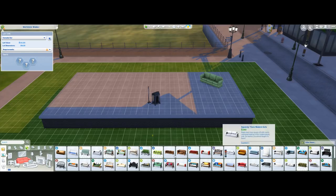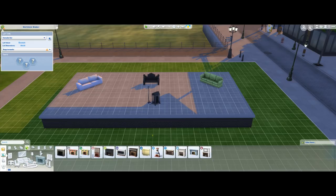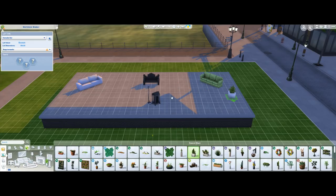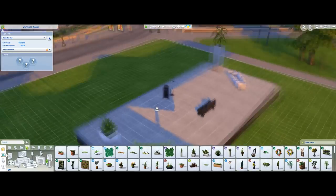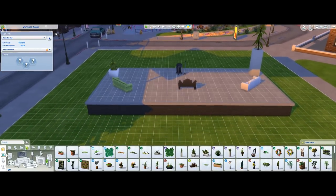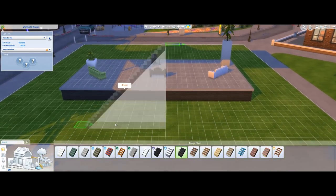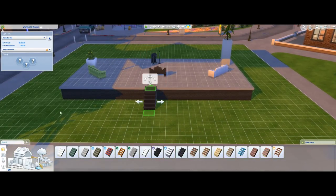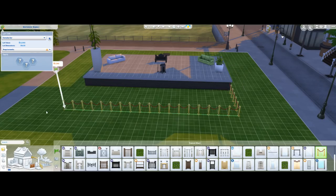Of course you can decorate it with whatever you want — it's your playground, your stage. At the end it's still a lot, so you can put whatever you want on it. Your sim can actually perform on it. Make sure to put stairs so your sim can go up.